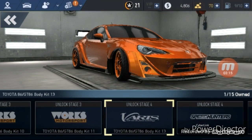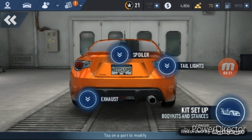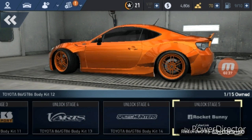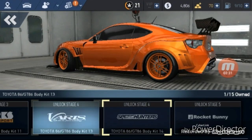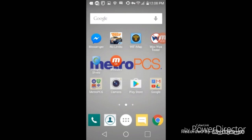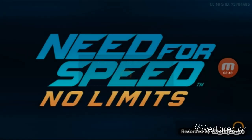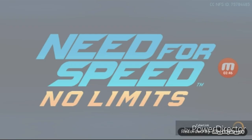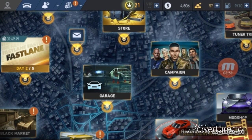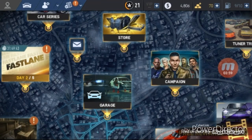All right, I'm just gonna go fast forward for you guys. I'm just connecting to the server. All right, let's see now — let's go to my shop, the group gets the garage.